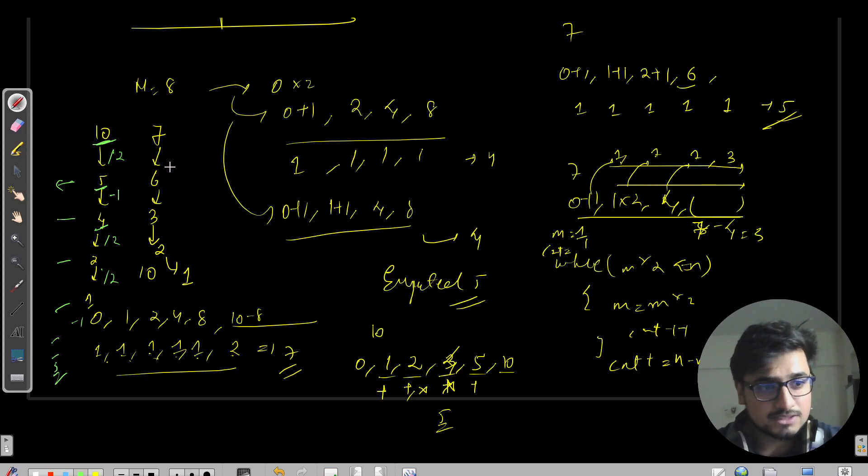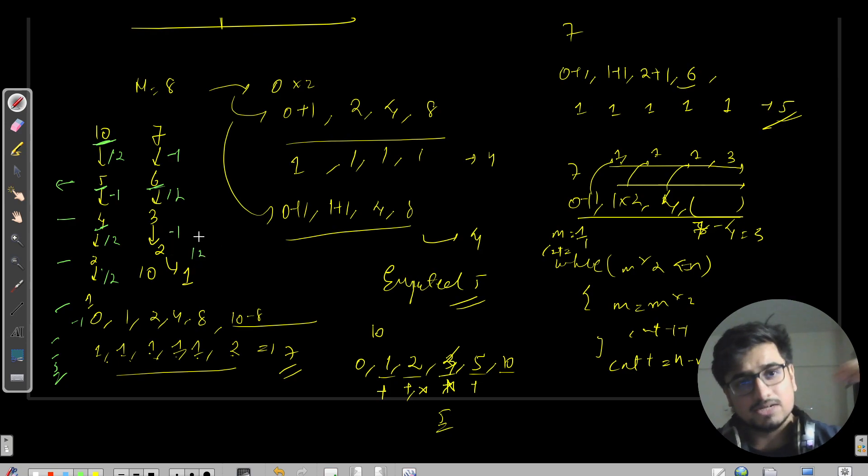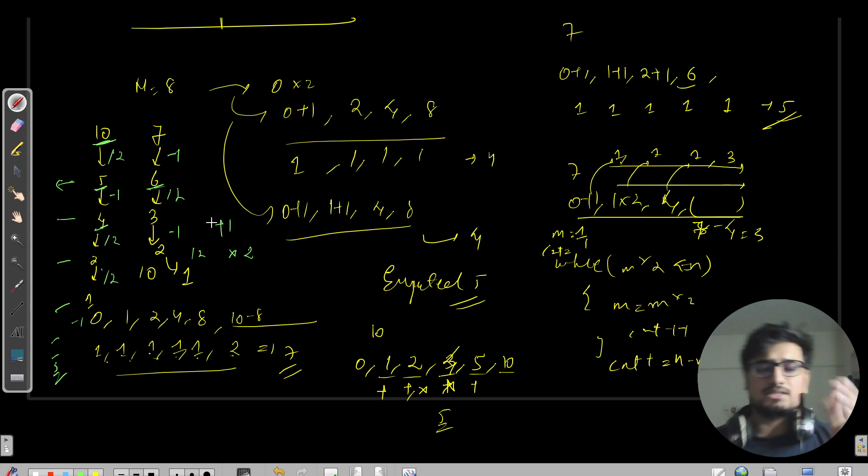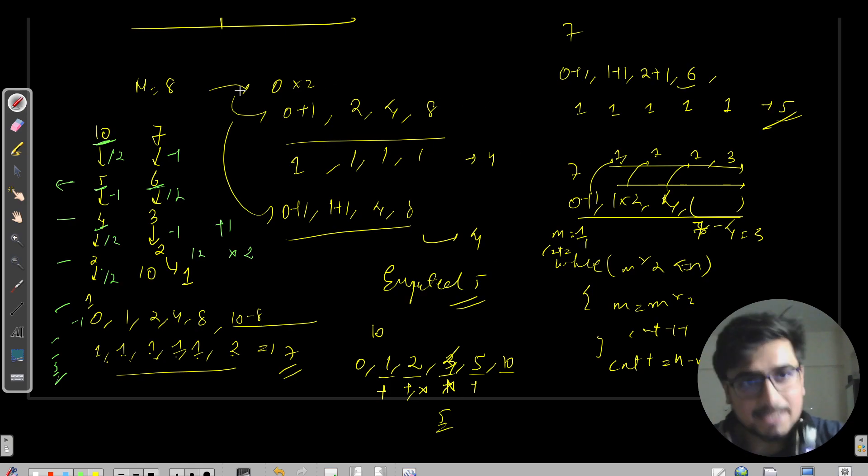For N=7: odd → minus one gives 6, then even → divide by 2 gives 3, odd → minus one gives 2, even → divide by 2 gives 1. That's first, second, third, fourth, fifth move — total five. So instead of going from 0 to N, we reverse and observe: division by two corresponds to multiplication by two, and minus one corresponds to plus one in the forward direction.